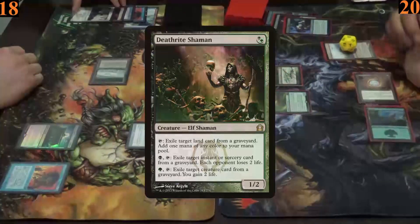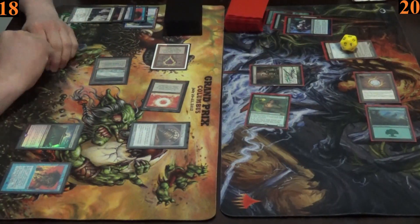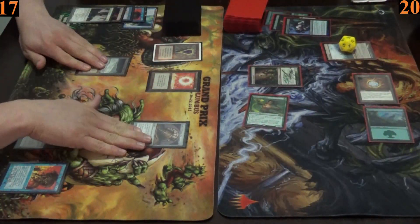Then Armin casts Deathrite Shaman. He then moves into combat and attacks Ryan with the Reclaimer for a single damage, and passes.